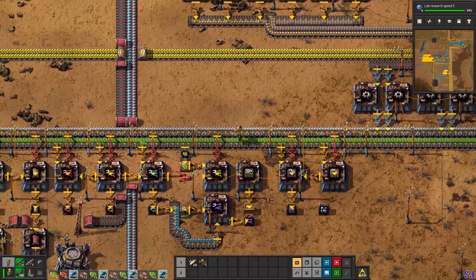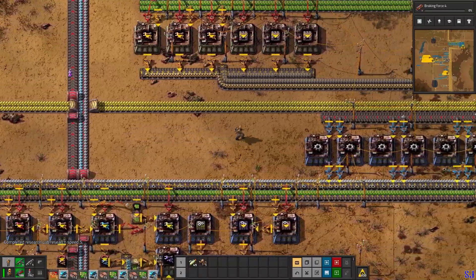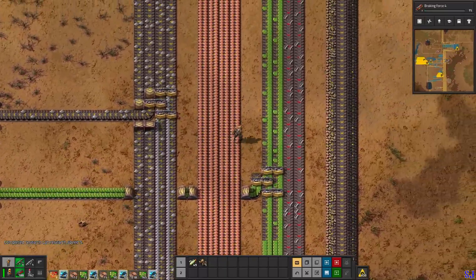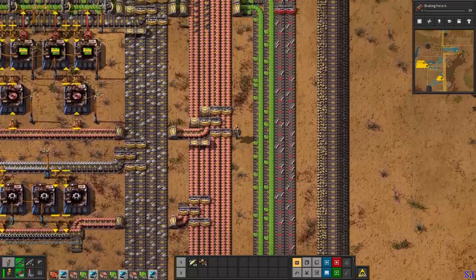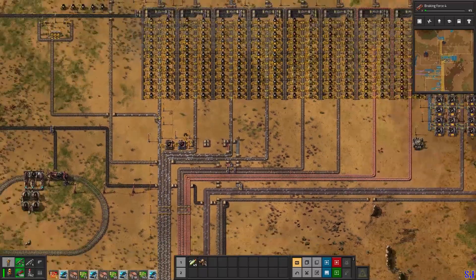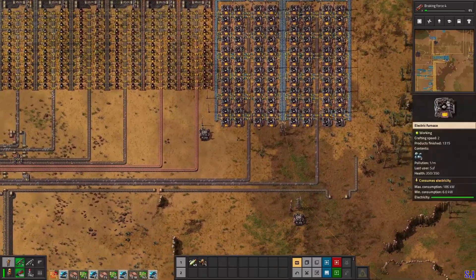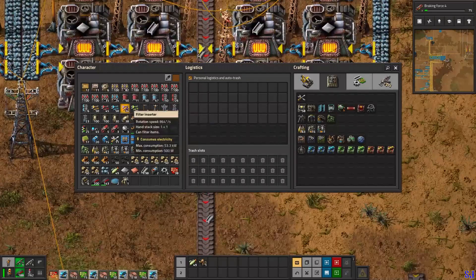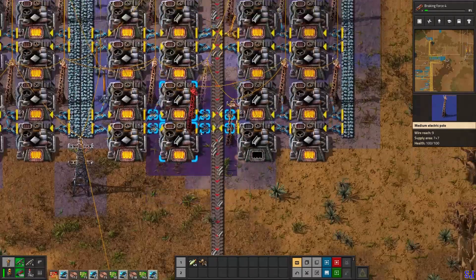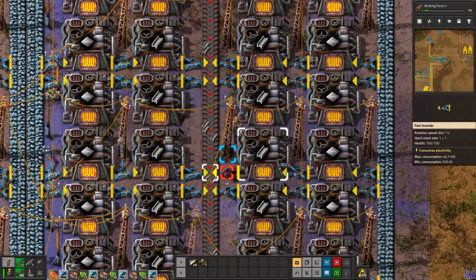If you notice anything I've missed, please leave a comment - I will read it. I'm going to research the rest of the research for productivity modules - I'm almost done with that before even fixing the steel, that's how much the steel problem has taken. Now iron is also bad, but I've made the iron train. I hadn't made the stack inserters because I was occupied with the steel problem. I need another fast inserter here.